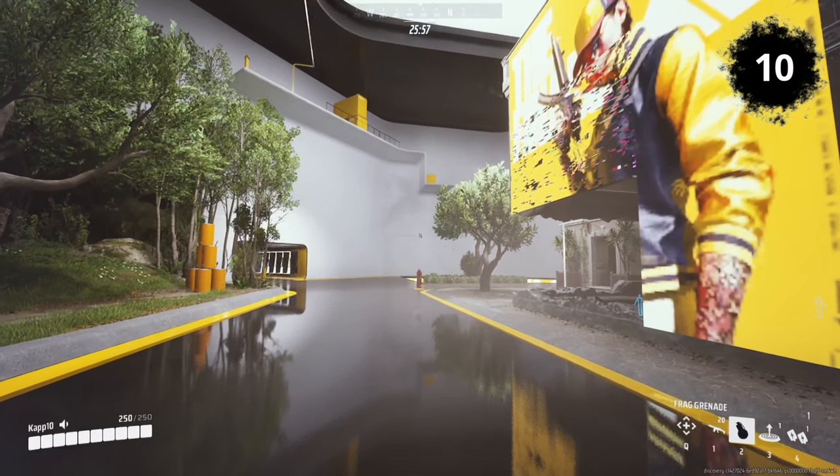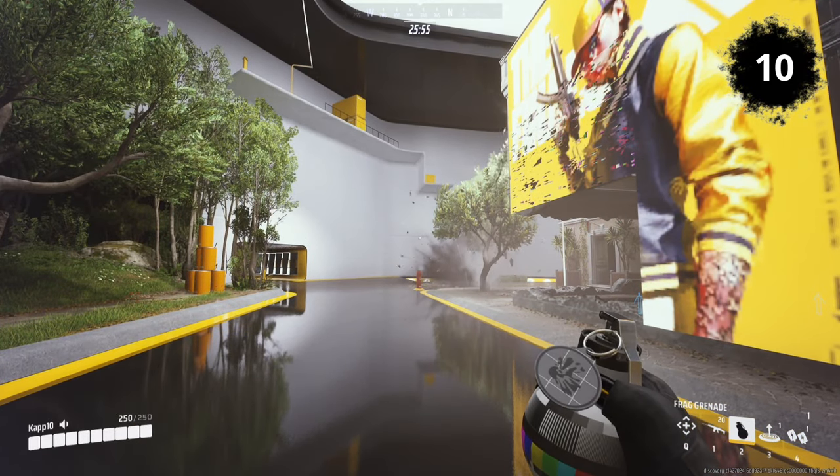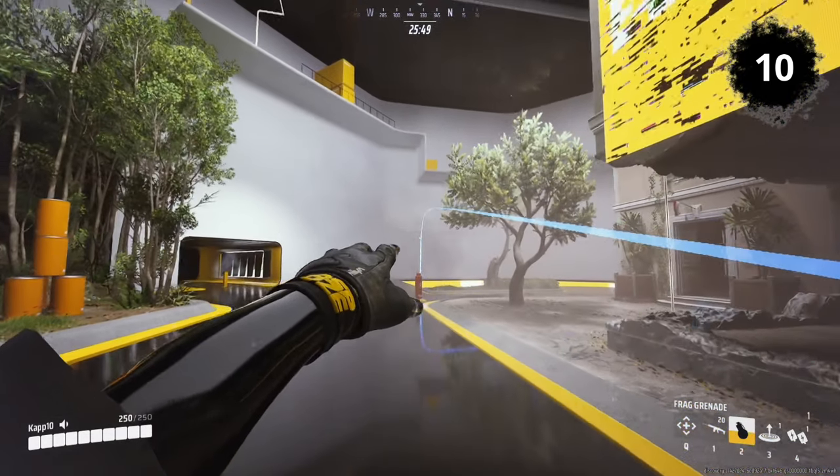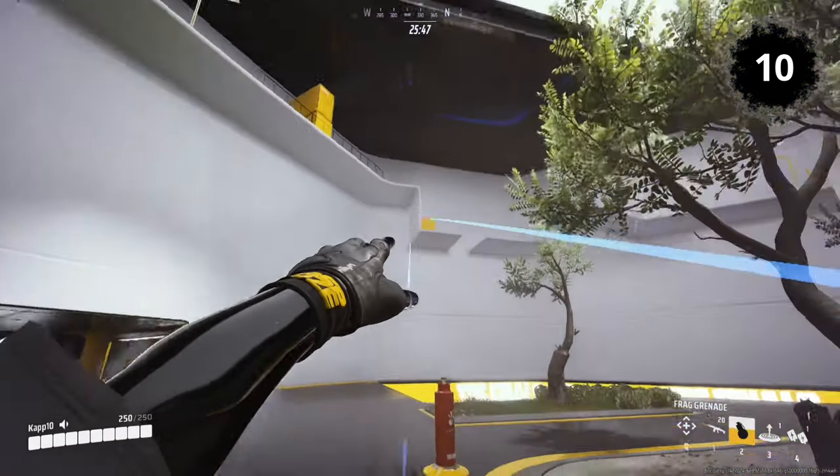Frag Grenade: A frag grenade takes exactly 3 seconds to explode from the moment you press the trigger button. This can be extended indefinitely by holding the action button down.